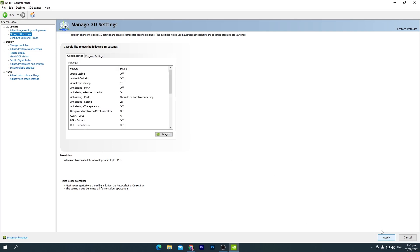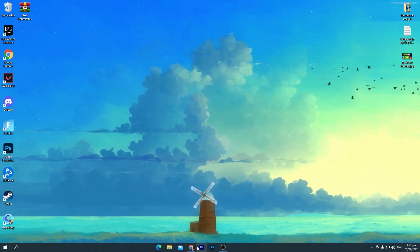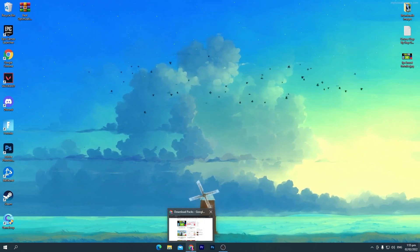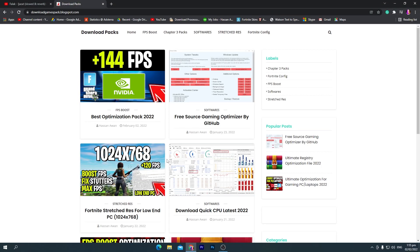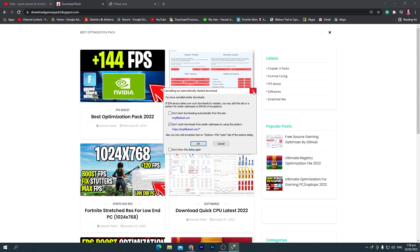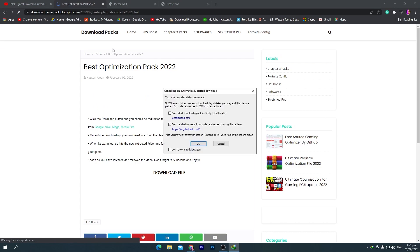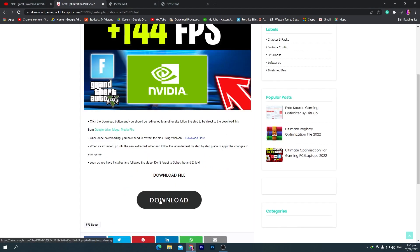Now I'm going to show you a boost pack for boosting your FPS. Close the NVIDIA Control Panel, then go to the description of this video where you'll find a download link. Click the download link and it will take you to my website. Go to the search icon, click it, and search using the keyword 'best pack optimizations'. Press Enter and you'll find the best optimization pack for 2022. Click on it — sometimes an ad will open, just close it — then scroll down and click the download button.